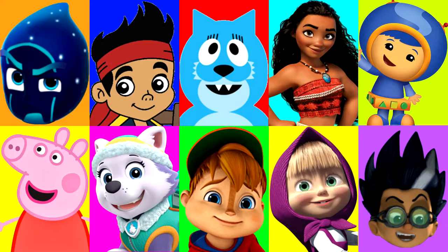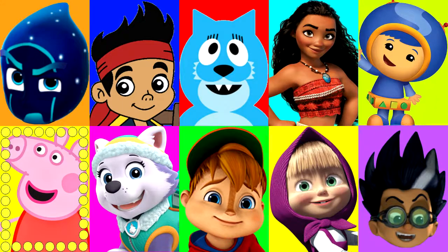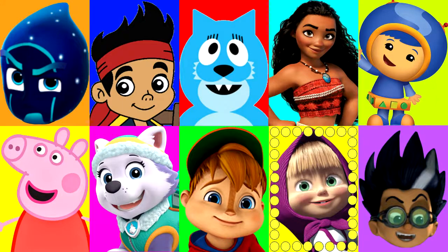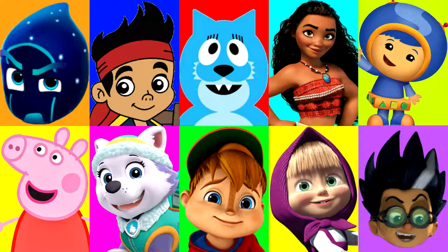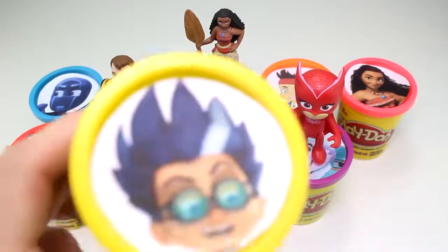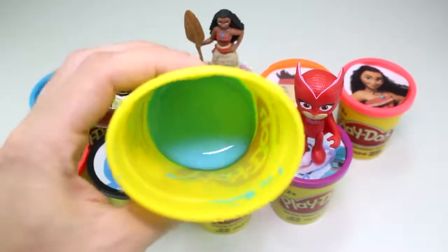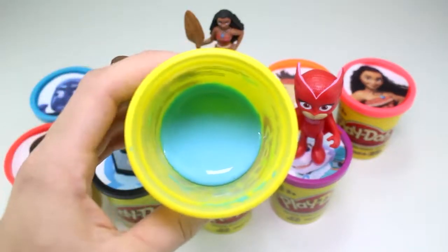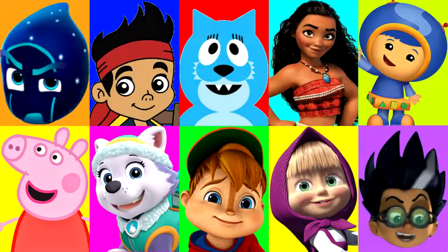Let's keep going. I wonder who it will land on next. Around and around it goes. And stop — oh no, it landed on Romeo! Romeo is an evil villain who likes to play tricks on us, and he has the yellow Play-Doh cup. He was evil again — he slimed us! If we get slimed one more time, we lose the game. Let's keep going and hope it doesn't land on Night Ninja, otherwise we lose.